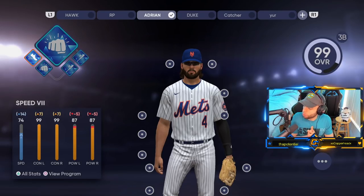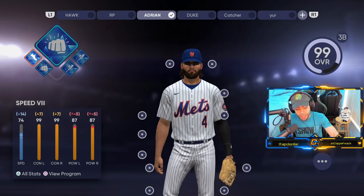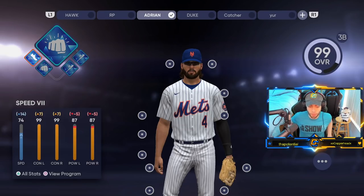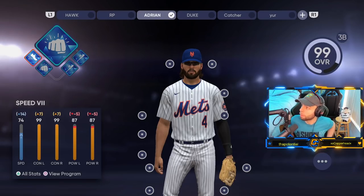I credit Satch — a Twitch viewer of mine — for this first perk: Speed 7. He pointed out that if you drop one of your contact perks and add Speed 7, you only lose two power points while gaining a lot of speed. Speed 7 gives plus 14 to speed, plus 7 to contact, and minus 5 to power.